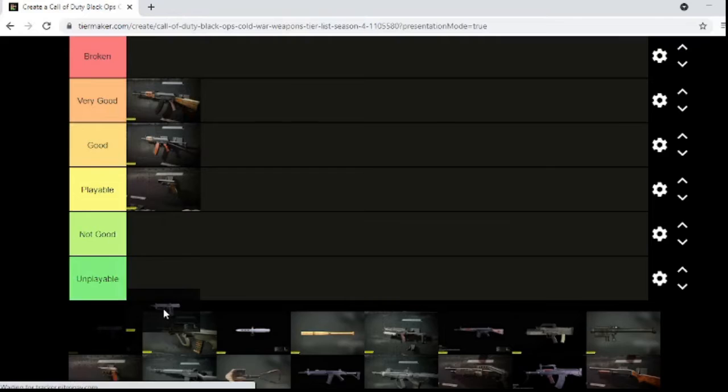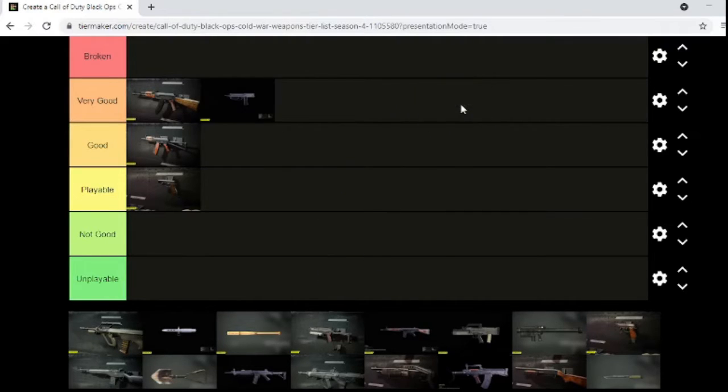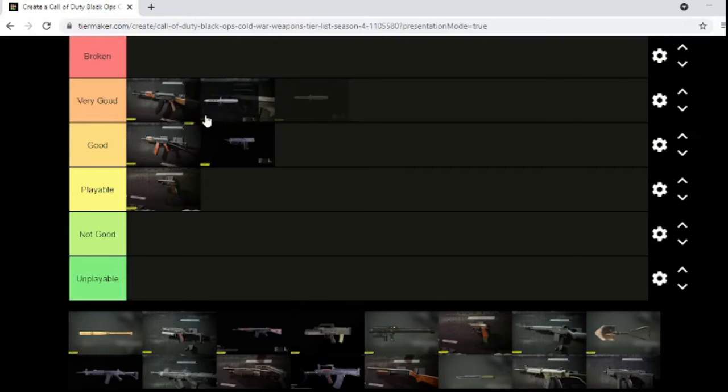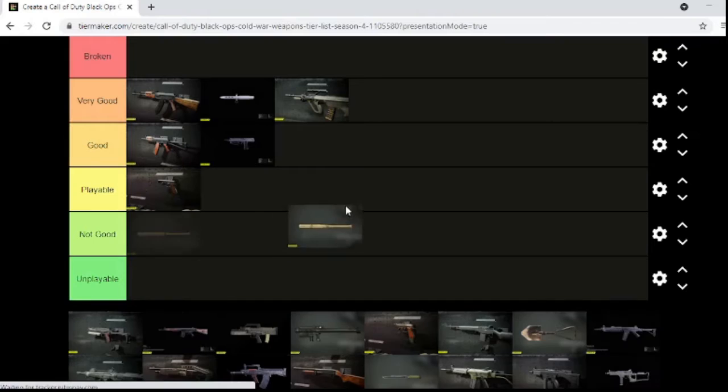The M63 — very good for a pistol. The Marshals are going on there, very good actually, good in certain modes. The ballistics knife is also very good because it's basically a melee weapon but you can shoot out the knife, so that's pretty good.